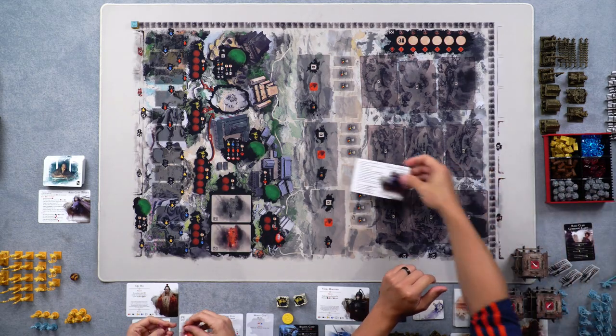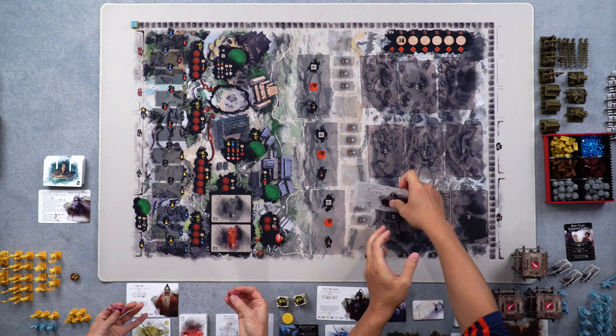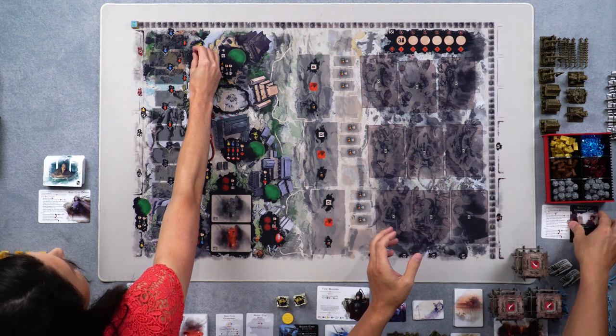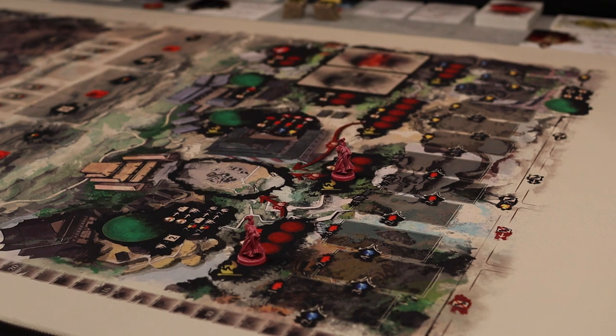Well, we're going to be using this clan called the Reed Clan. We each have a card that explains to us what the Reed Clan is going to do. Really, they're going to be taking up space, supporting our moves. And the first thing we're going to do is actually put out their clerks — one clerk in each of these production spots.